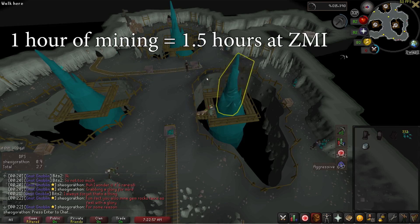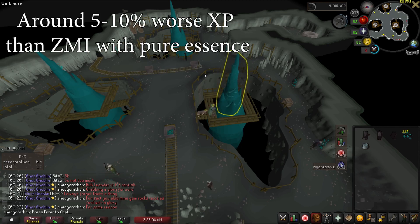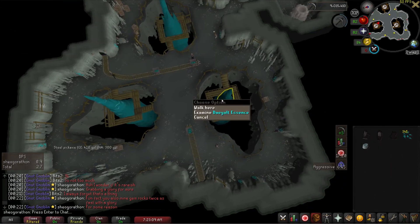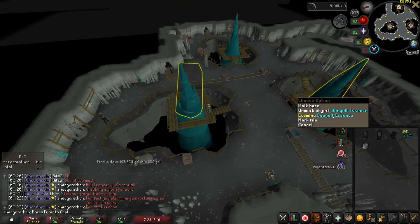You can mine more than 4,000 essence an hour, which for my testing lasted about an hour and a half at ZMI. This method is basically just slightly worse runecrafting XP an hour than regular ZMI runecrafting, but much more AFK. This is also an incredibly good option for early Ironman builds, as it can be tough to get essence early on an Ironman.